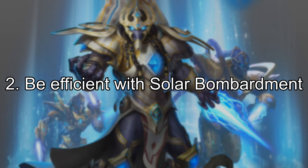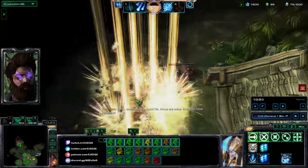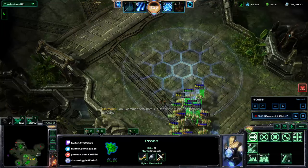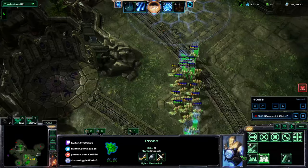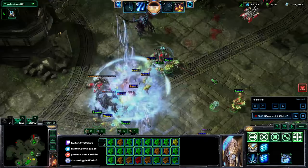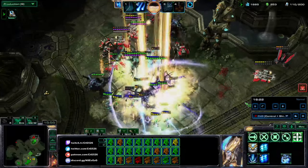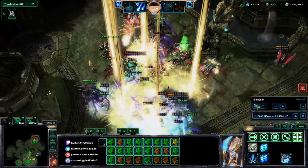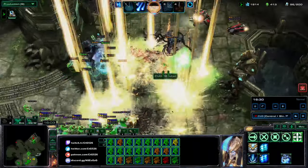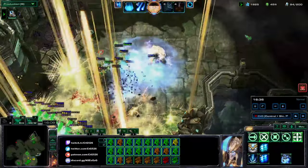Number 2: be efficient with Solar Bombardment. Solar Bombardment is a powerful top bar ability that rains down orbital strikes. It's Artanis's final top bar ability, comes online every 5 minutes, and costs no energy — just cooldown. The way to be efficient with it is to use it every time it comes off cooldown. If you don't use your top bar, you effectively lose it. For example, on the map Missed Opportunities, which runs about 29 minutes, dividing by 5 gives you about 5 uses. If you save it and never cast it, you rule yourself out of a top bar entirely.